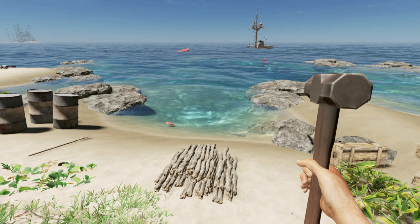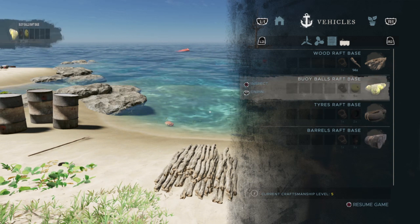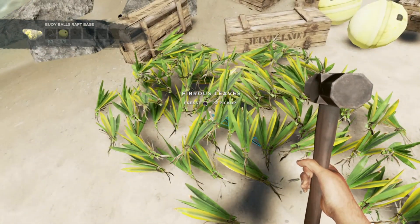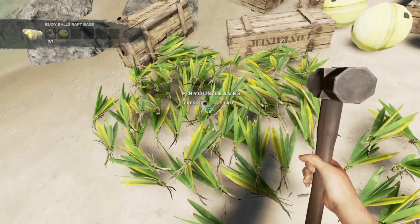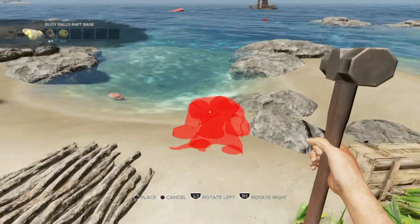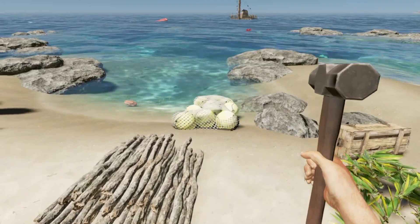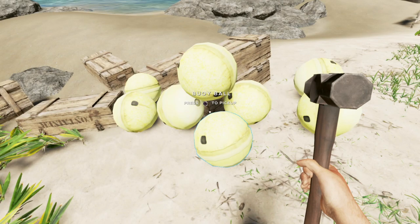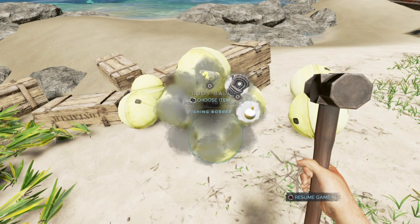It automatically put it in our hand — that's interesting. I can pin, yes I can. So we need one lashing, let's go ahead and make four lashing. There we go, and let's make one of these. We're gonna do a four by four right now. I believe I have enough — if not, we'll figure it out. Let's make another one.